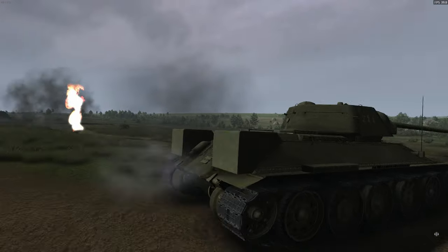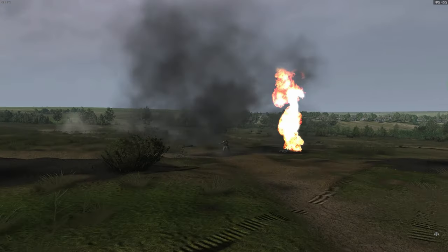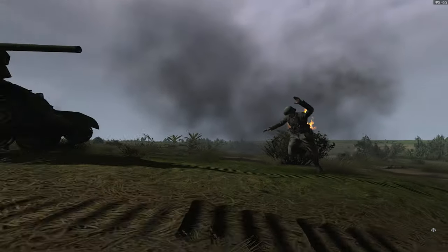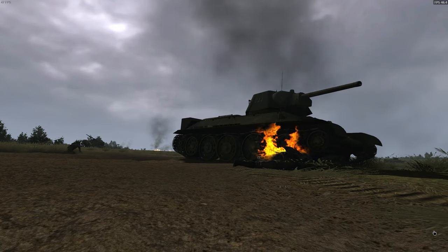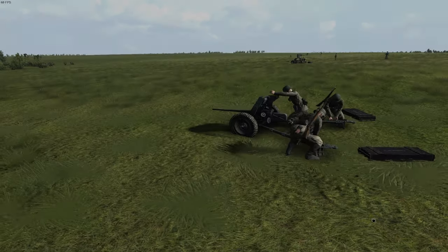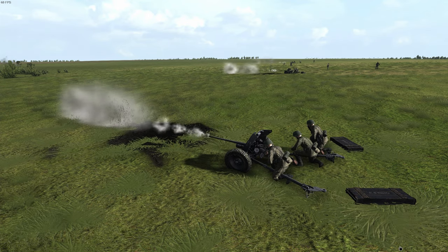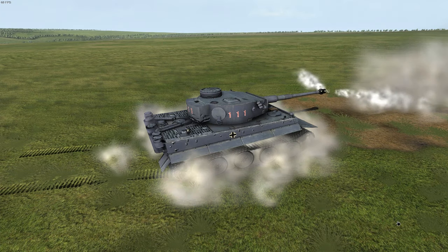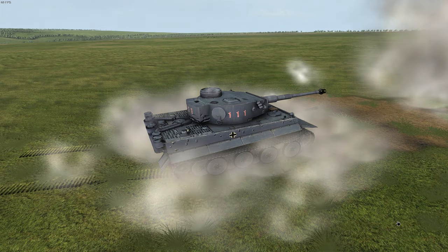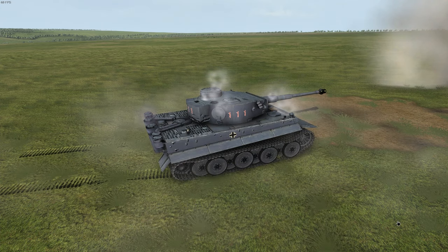Sometimes the images can even be disturbing, with people thrown around by explosions or running around on fire. This game really aims to show you how horrible World War 2 could be. There's also a lot of attention to little details. For example, when guns fire repeatedly at the same position, the muzzle blast will slowly destroy the grass in front of the gun. When tanks fire, the gases and smoke that build up inside will slowly escape through hatches, little vision ports and ventilation openings.